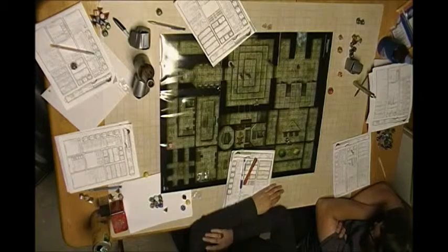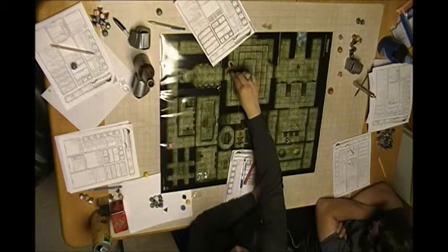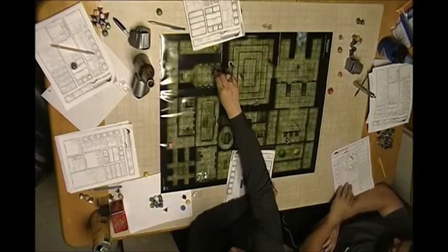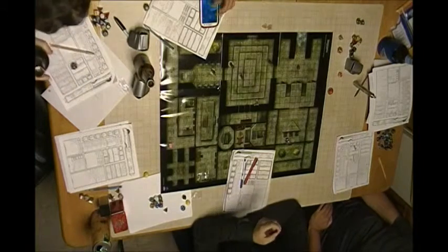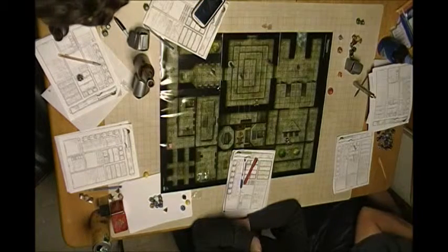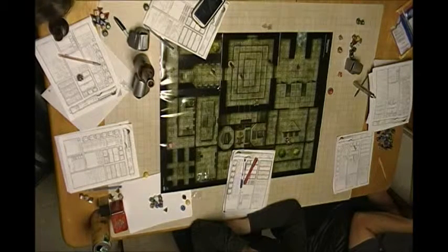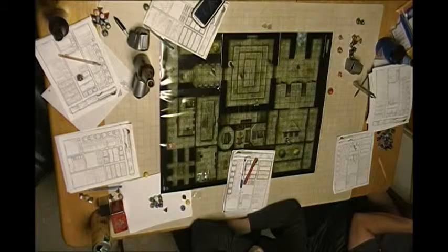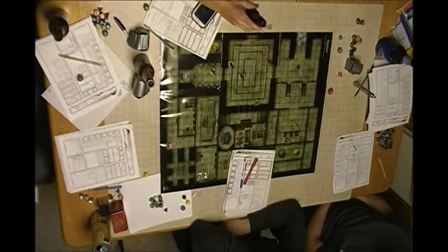Another character wants to get out of arrow range. They move toward a nearby door and kick it open. Inside is a room like a Skyrim mannequin display room — mannequins along the walls showcasing armor. Some still have remnants of leather or metal armor, but everything has rotted or rusted away and is completely useless.